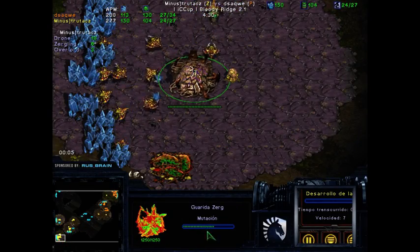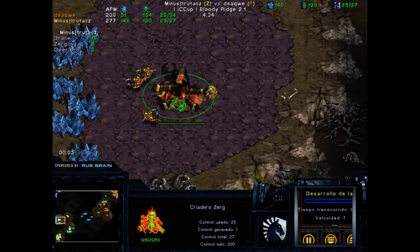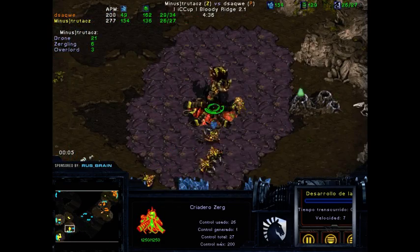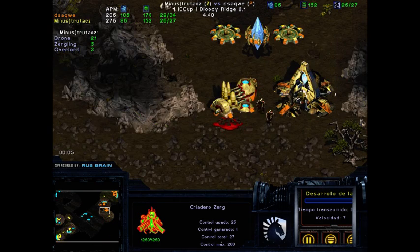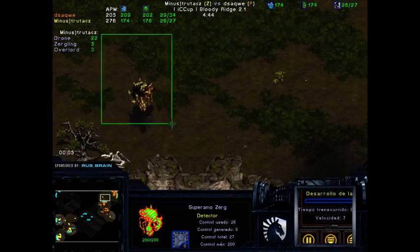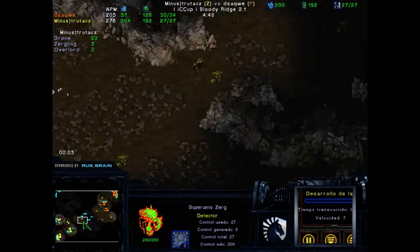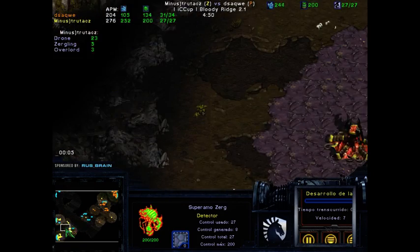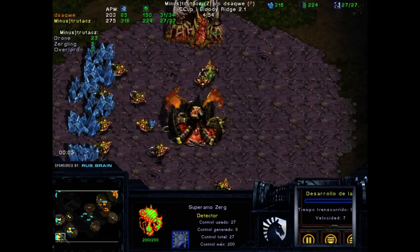The Stargate is about 20% done when the Lair is about 60% done — that's pretty standard timing; both players are relatively even. We see just one Zergling falling down. Some Overlord scouting, but they're pulling back because of the Corsairs. So far we don't have anything extra.